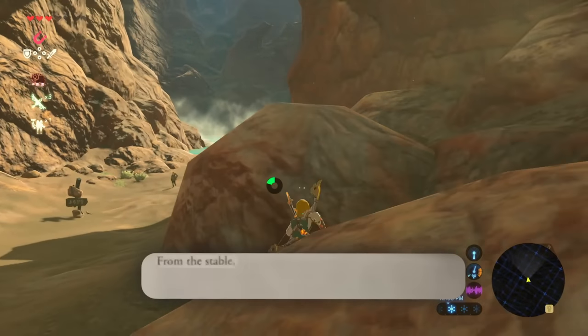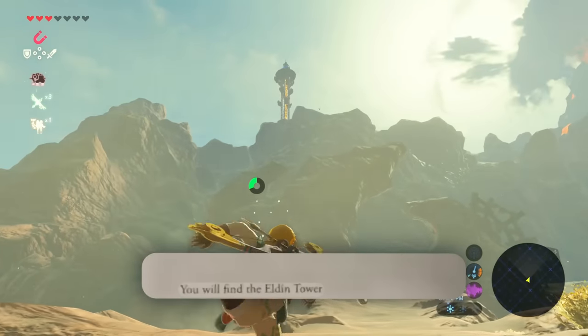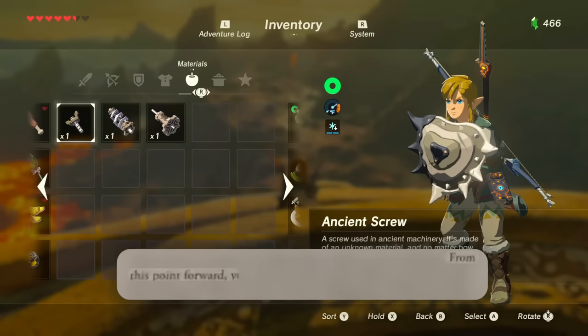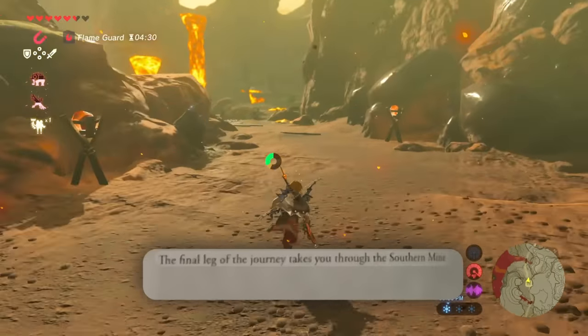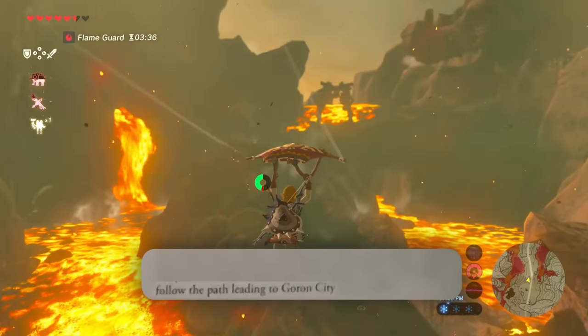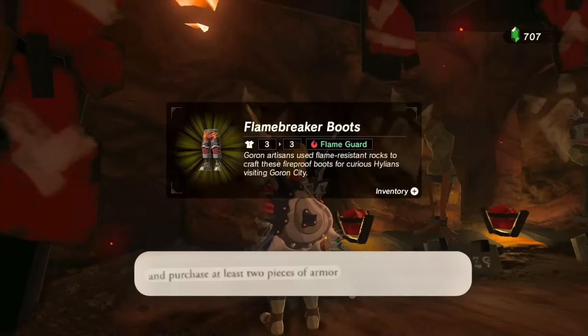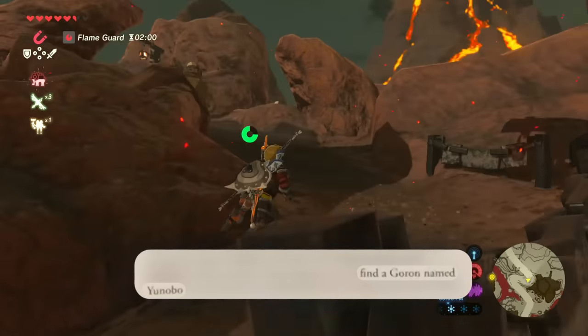From the stable, keep following the road to the northwest. When you find the Eldin Tower at the top, glide to the northwest. From this point forward, you need the flame guard effect. The final leg of the journey takes you through the southern mine. Follow the path leading to Goron City to the north. Immediately head to the armor shop and purchase at least two pieces of armor. Next task is to find a Goron named Yanobo.